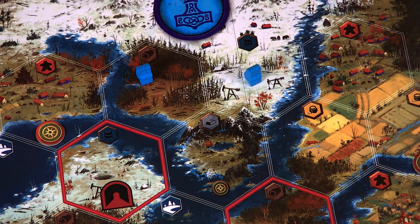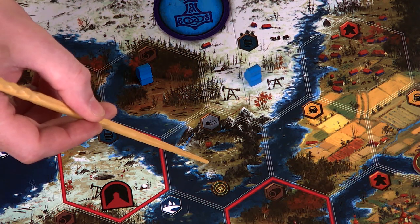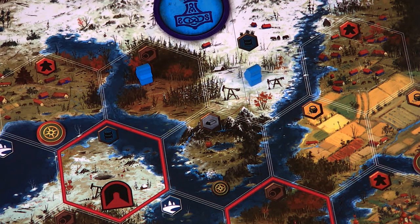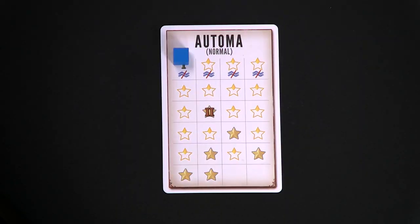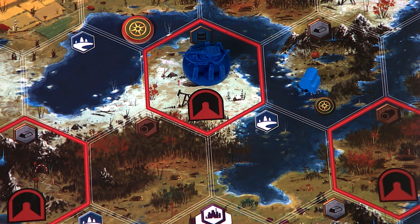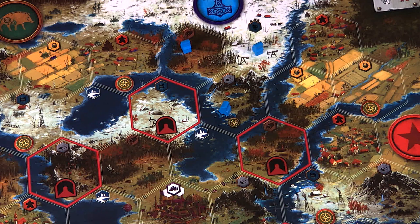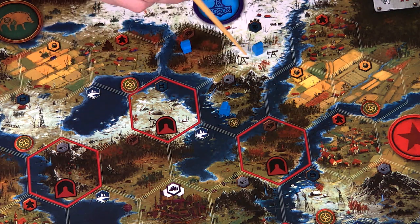The neighborhood of a unit means either the territory the unit occupies, or any territory that unit could move to one space away. For instance, the neighborhood of an Automa worker includes that territory and any space it could reach in one move. Early in the game, when the tracker cube is on a space with the water symbol with a red slash through it, the Automa can't cross rivers or enter lakes. Once the cube moves past that symbol, it's fair game — the Automa can then enter or occupy lake territories with any of its units.